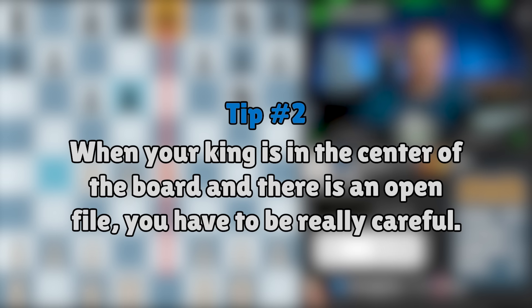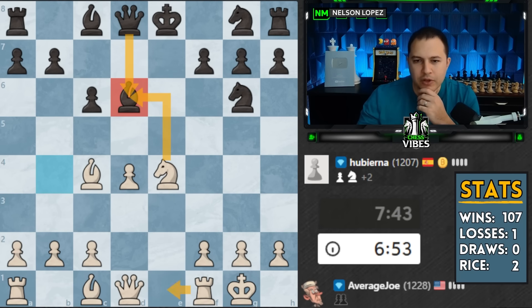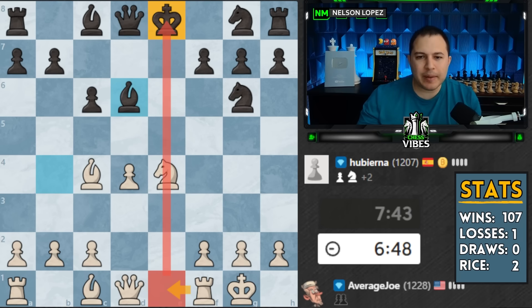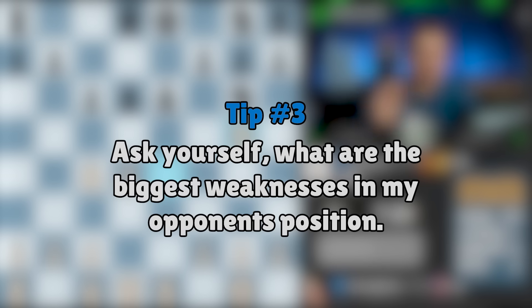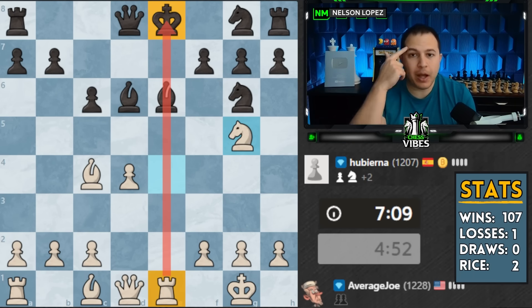That's very dangerous, so rook to e1 looks like the move I'm going to play. I could trade first and then go with a check, but I think I'll do it first and just line up to create that discovered attack. Notice how when I'm coming up with the move I'm going to play, I'm asking myself: what are the biggest weaknesses in my opponent's position? Well, they're behind in development and their king is stuck in the center, and my rook is lined up on it.